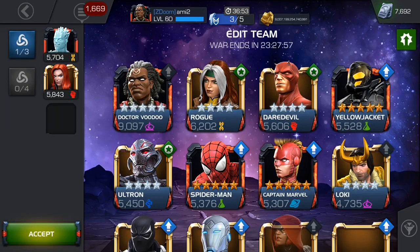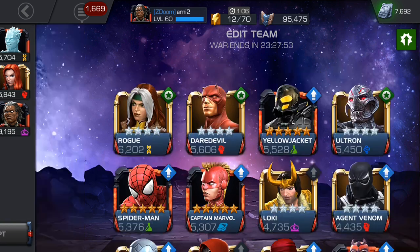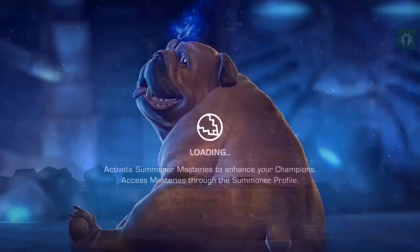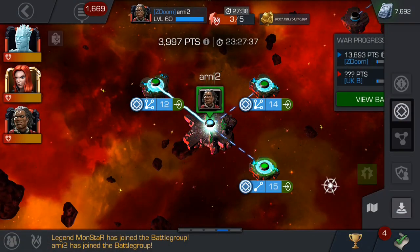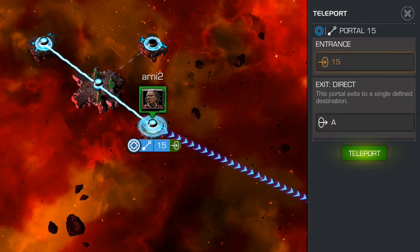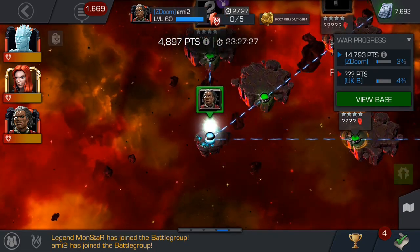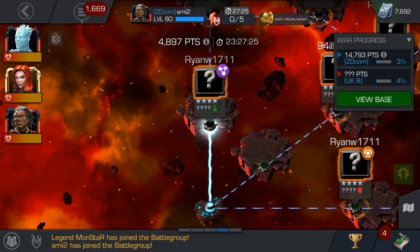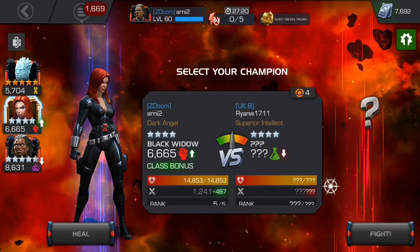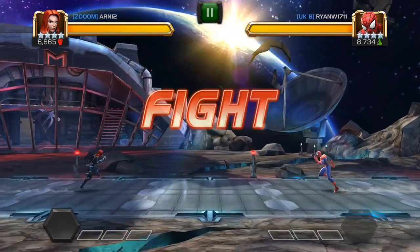Hi guys, it's Arnie and this is another alliance war with a new map. Today we're facing against British Alliance and we have one old member of our alliance, so this is a friendly war. At the end you will see some mini boss action — I wrote in my video 'the tank is coming' — and you will see who is the mini boss. It's a very annoying stun immune mini boss, so I decided to go right and try to clear all the right side and the debuff immune mini boss.